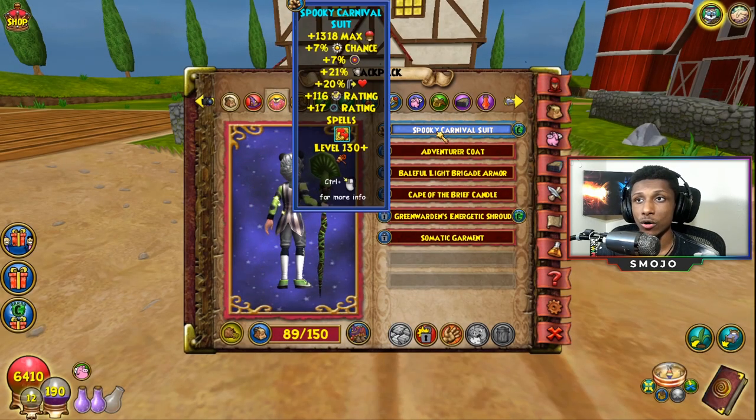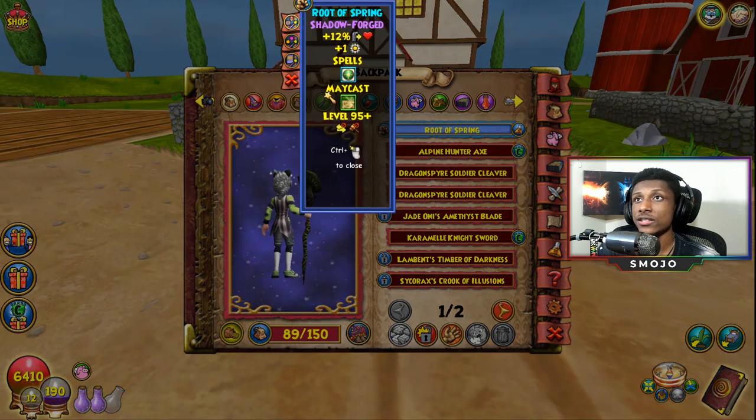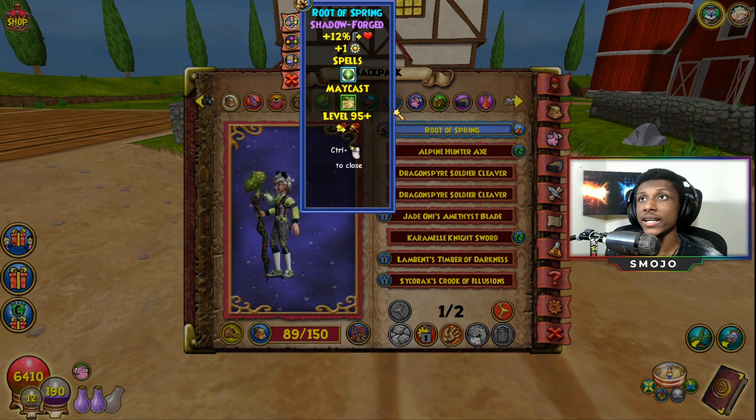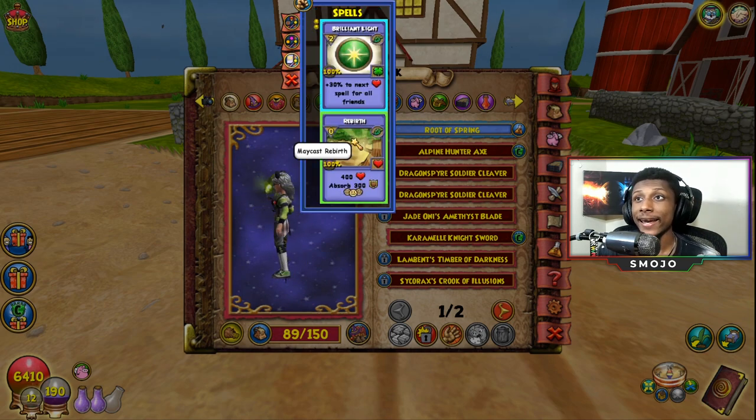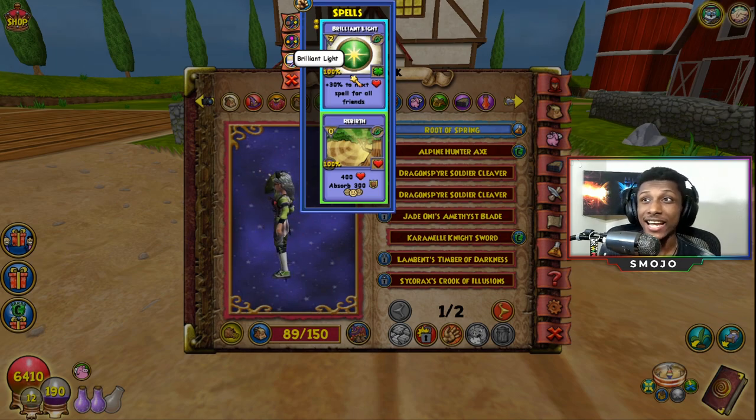On top of that, the gear doesn't have bad stats — there's a lot of health, 20 outgoing, 21 resistance, which is really really good. This is a very good robe, so you're going to want to get it. Secondly, the wand — the reason I use this one and not the one that gives 24 outgoing is that I'm losing 12 outgoing, but I'm gaining another AOE heal. This spell is a may cast, so keep that in mind, but I'd say it procs like 80 to 90 percent of the time.